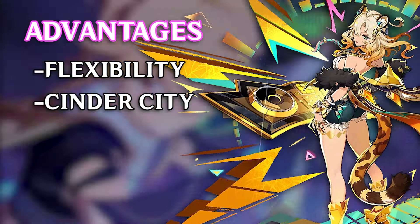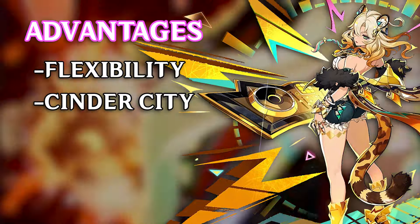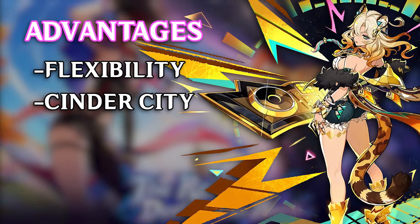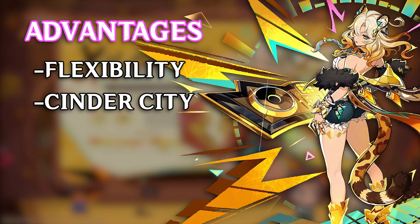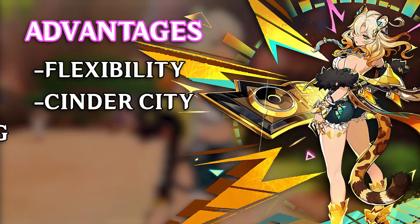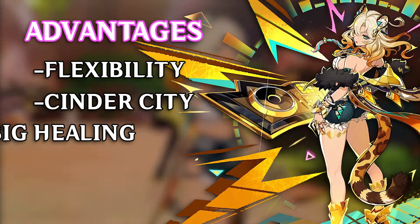She's the first holder of the Cinder City set that can give the whole 40% elemental damage buff while also providing value from her actual kit. Sorry to all Kachina fans — I like her and even got lucky and pulled a C6 — but there's very little difference between C0 and C6 Kachina, and at C0 she doesn't do much. Shalonen banishes her to the Night Kingdom for a second time.